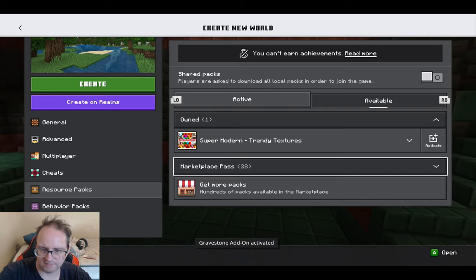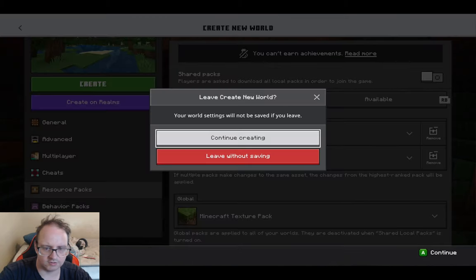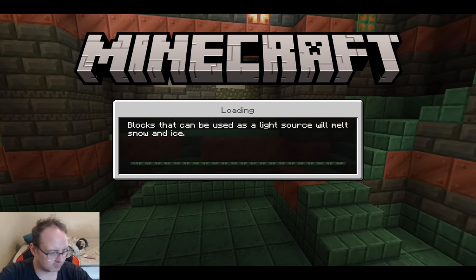Alright, that activated. Great news for us. No, no, no — continue creating. Sorry guys, there's a bad tendency I got. I think that's everything I need. Just go. I don't know what we're going to be doing. I don't know where we are. I don't know what world we're going to be on.